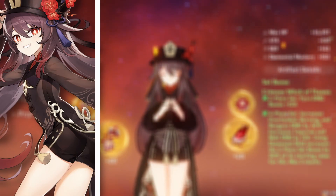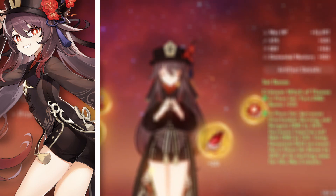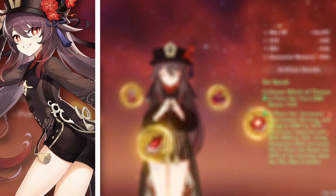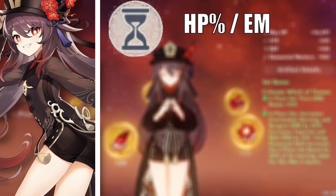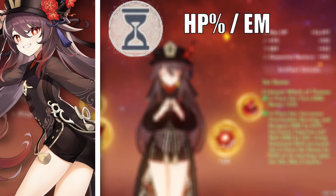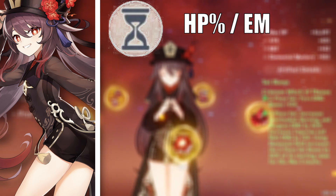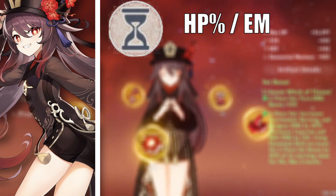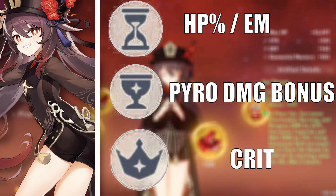Artifacts: Hu Tao is quite easy to build and there aren't that many options. For the main stats — the timepiece, you can run HP percent or elemental mastery. Elemental mastery will give you more reaction damage but HP will give you more survivability and more attack buff. Try to get elemental mastery through substats on any piece. The goblet will be pyro damage and the circlet will be crit.